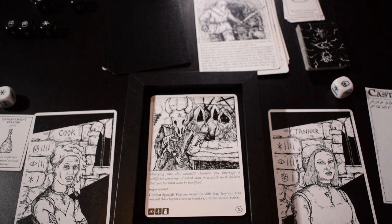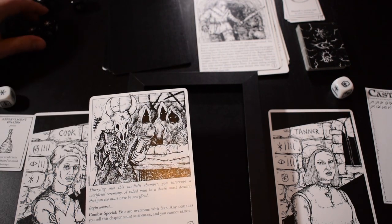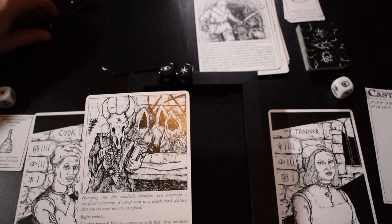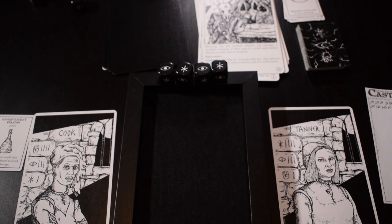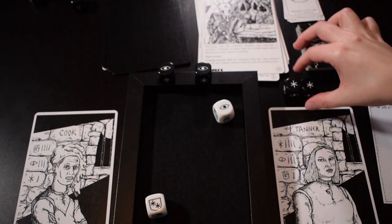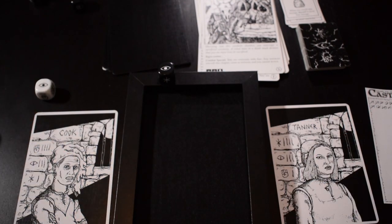The combat special is that I am overcome with fear — any doubles that I roll this chapter count as singles and I can't block. We need to start with a cunning and a wisdom for these cultists, and then two more dice — another cunning and another wisdom. I'm pretty useless in this fight except for the cunning. Do you want to rest for the first round? No, I'm thinking I'll roll, use my potion if I need to and then possibly start resting. First round — I got two wisdom and cunning. That's two wisdom gone and a cunning gone! I'll use my potion to not take the two damage and you blocked the two damage anyway. I'll rest to go up to ten.